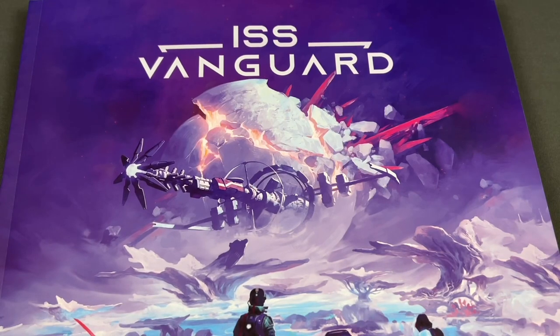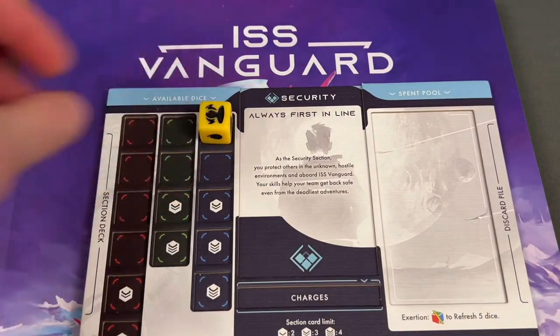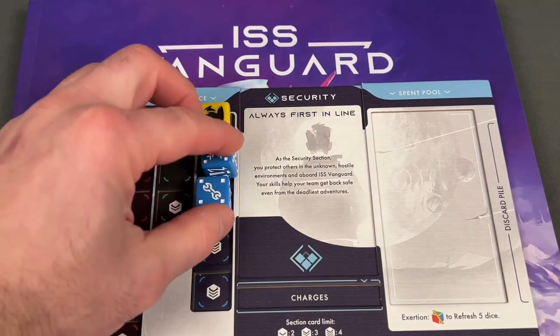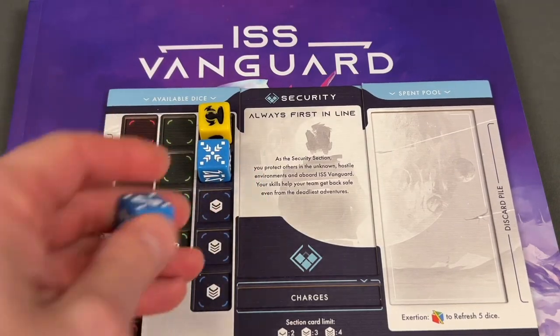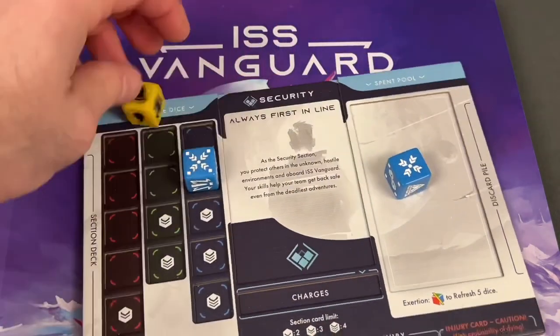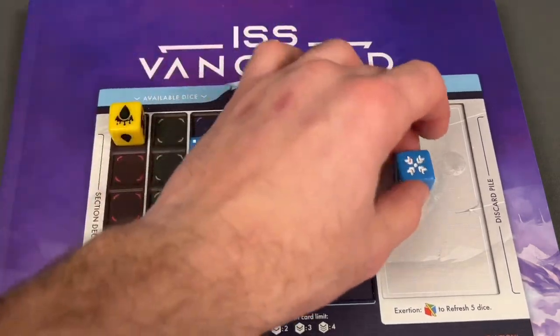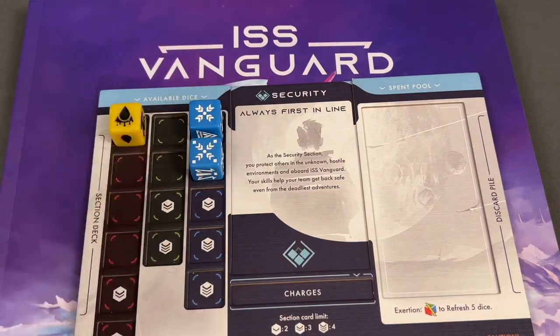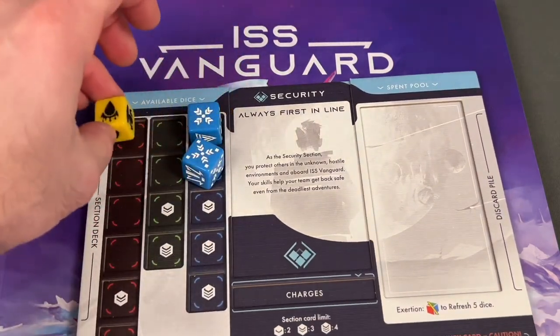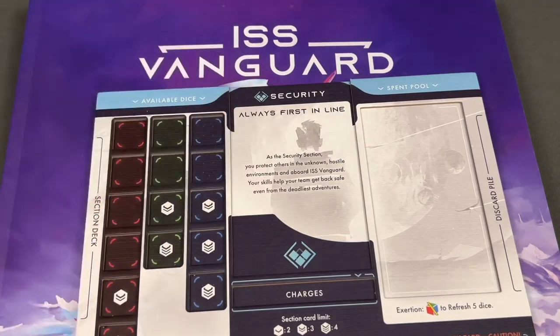Before we start the playthrough, I'd like to thank BobBell4227 for helping me out. The first correction: I mentioned that if you ever get injury dice and it pushes the dice down onto a place you can't actually place them, I said they get removed. They don't — they go to the spent pool and can come back, because the die can be placed in a different area after it's rolled.